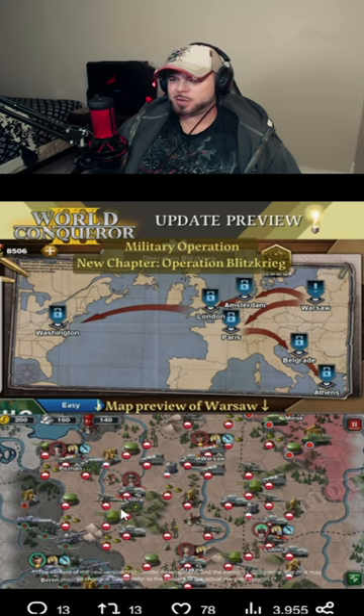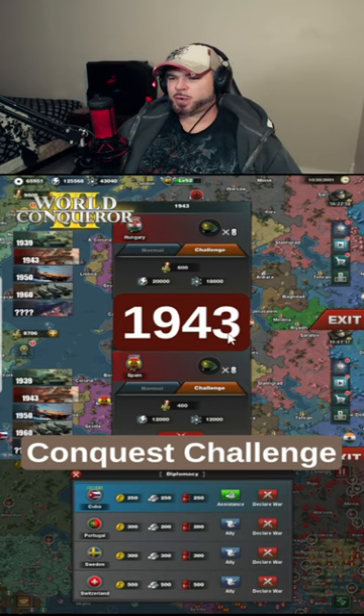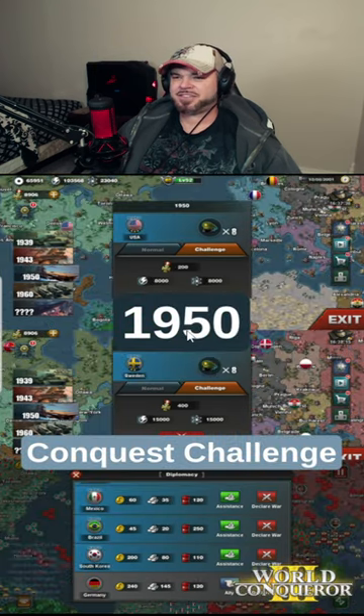Along with a preview of the Warsaw map, it gets bigger and better because the 1943 conquest challenges have been released. But just when you thought it couldn't get any bigger, it does — because the 1950 conquest challenges have also been released.